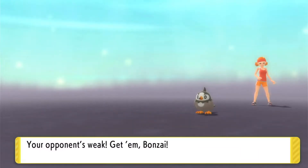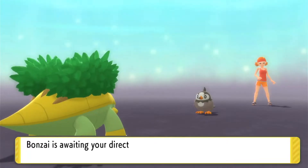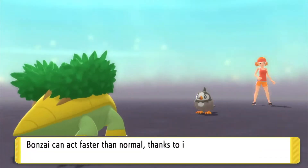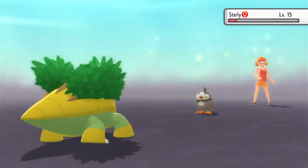We'll send out Bonsai here. Bonsai is way over-leveled so it's going to win in one shot. Use Tackle because I don't want to waste PP on other moves — the Quick Claw activates, which basically makes me go first and attack. Star laid out.